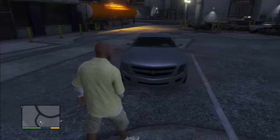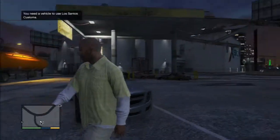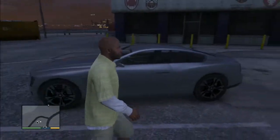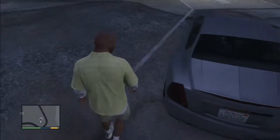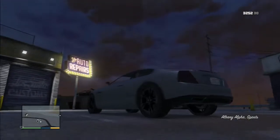Another new car for the new DLC — the Alpha, right here, which kind of almost looks like a Cadillac. Nice, with the big rims on the back. You can get this for online free, or buy it online for $150,000 — very cheap compared to the three new cars.